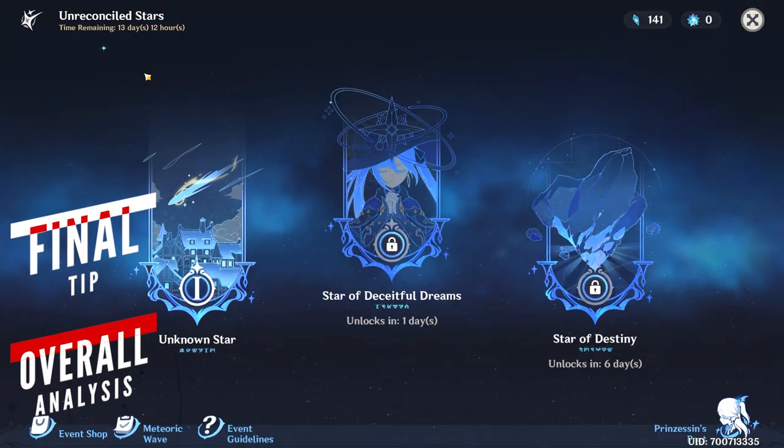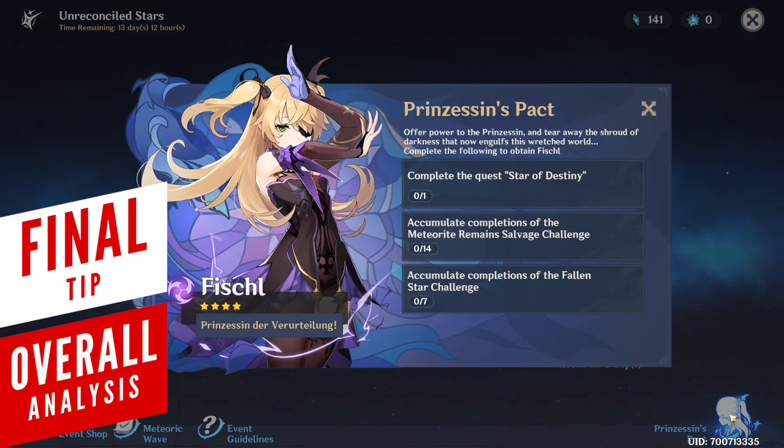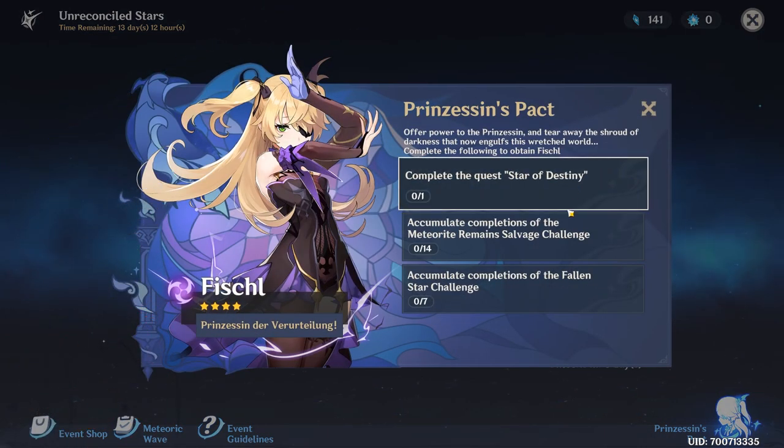Don't forget that we can get Fischl for free after November 23rd, since the final unlock condition requires you to complete the 7 fallen star challenges, which is the final co-op event.